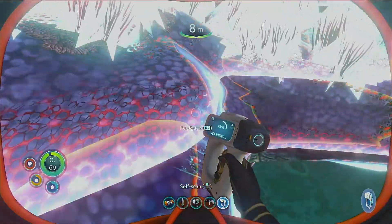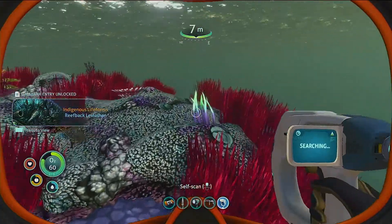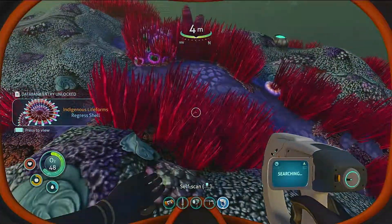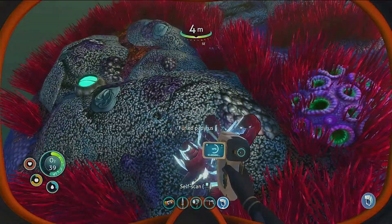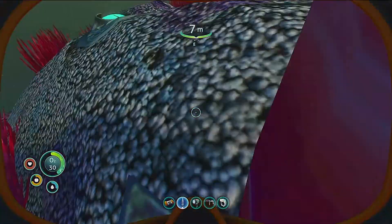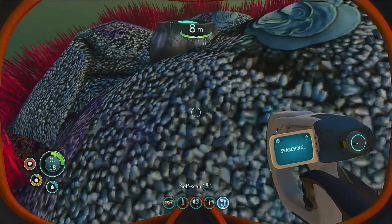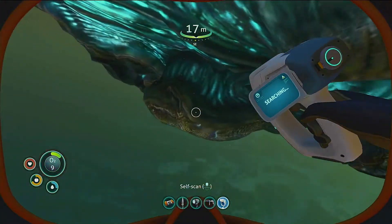Reefback! I need to aim it towards the center — digital life forms. Regress shell... Barnacle? What did that drop? Oh, copper! Yeah, alright, that's useful.